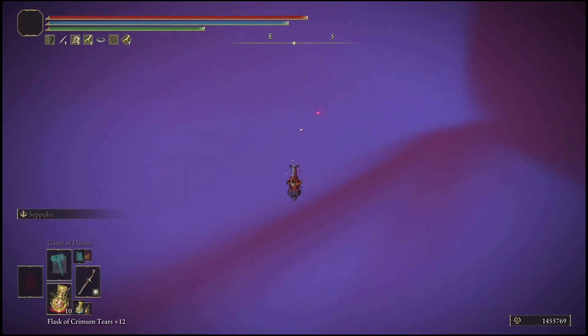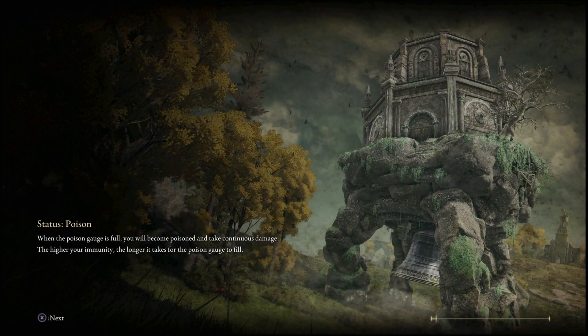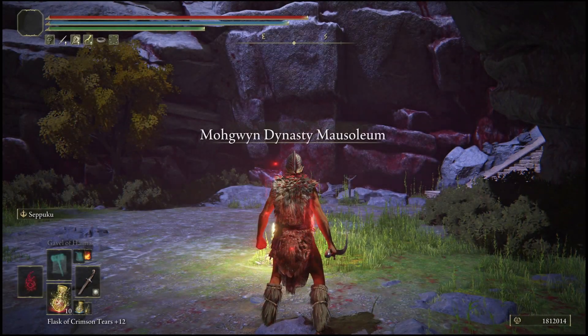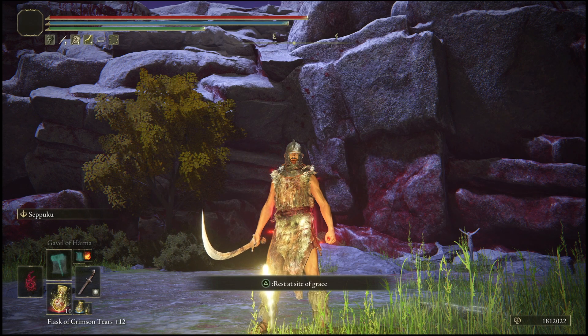Continuously swing for 30 to 40 seconds and you will be given runes. Wait until your player has been sparked with those runes. Once your player has been sparked with those runes, open up your mini map and teleport right back to the Dynasty Site of Grace.